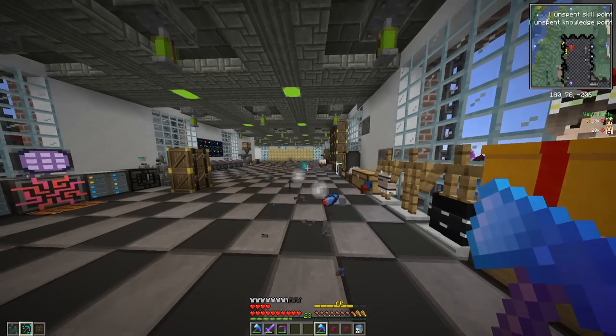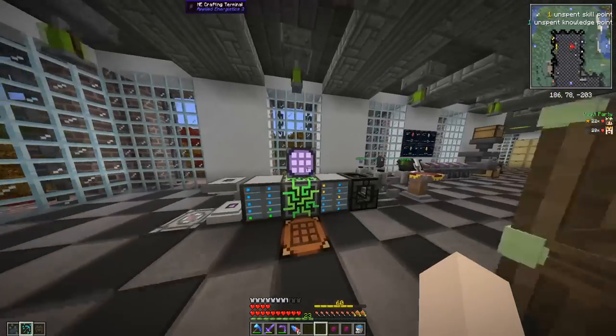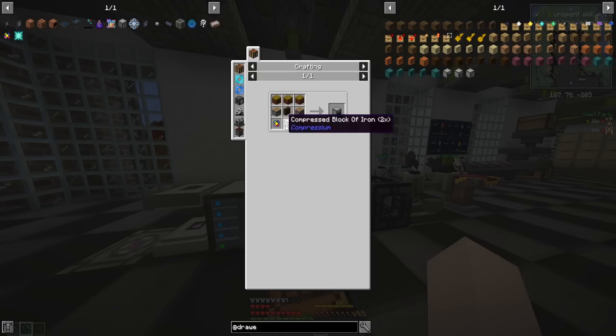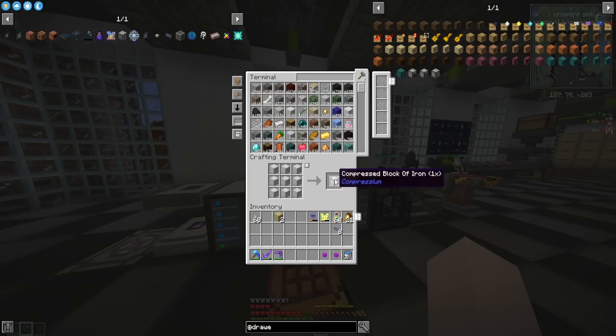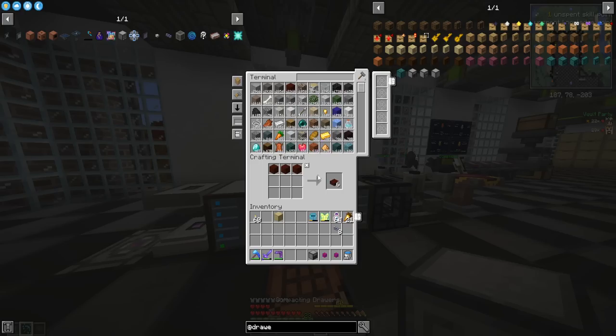Let's get lucky — dang, only got six? That was a pretty low roll. Whatever, just give me my two pogs. Now do we have enough iron for a double compressed block of iron? We need nine single compressed blocks and then double compress — yeah we got enough iron. And boom, we got ourselves a compacting drawer.